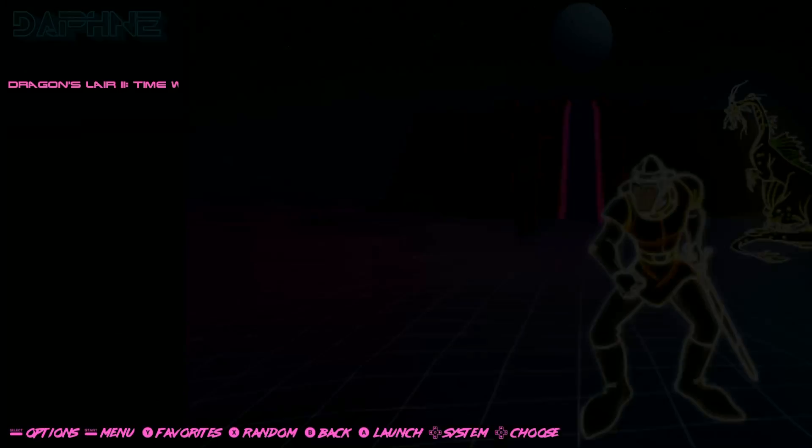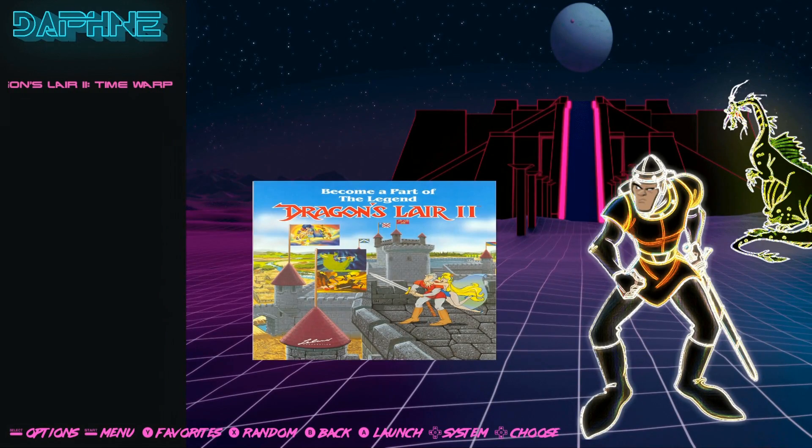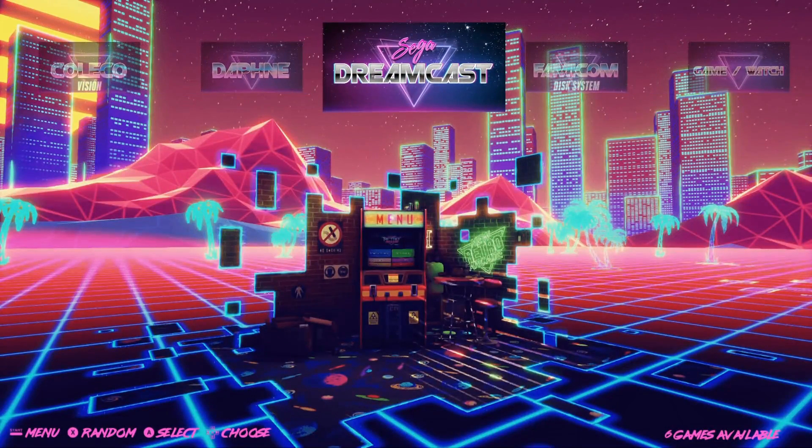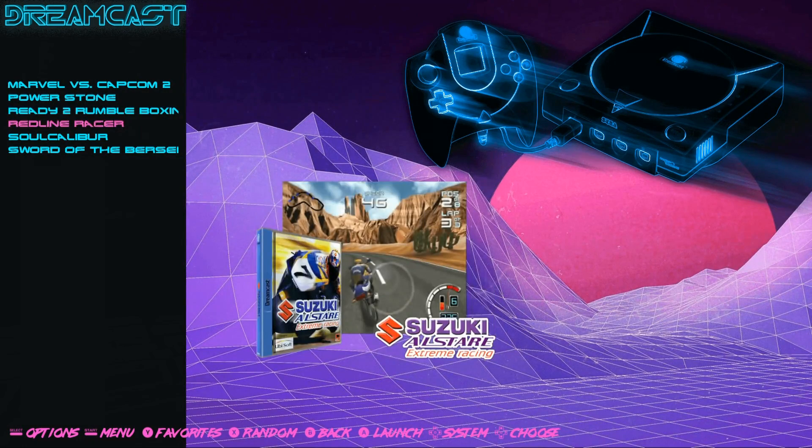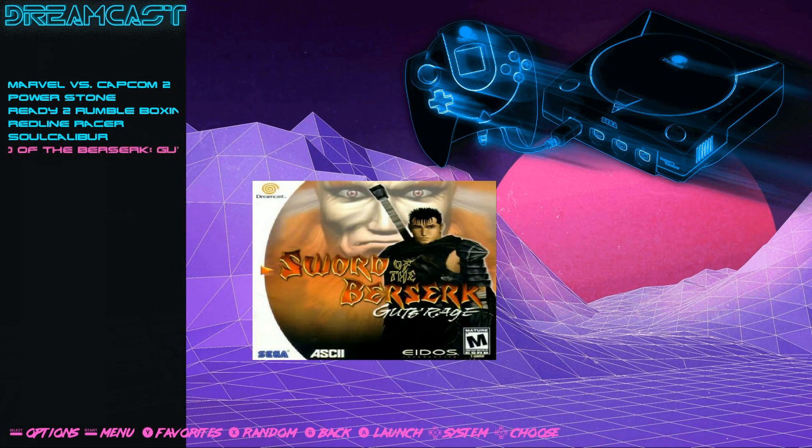Coleco: 140. Daphne: 1. Dragon's Lair 2. Dreamcast — you do have 6 games: Marvel vs. Capcom 2, Power Stone, Ready to Rumble, Suzuki, All Stars Extreme Racing, Soul Calibur, and Sword of Berserk.